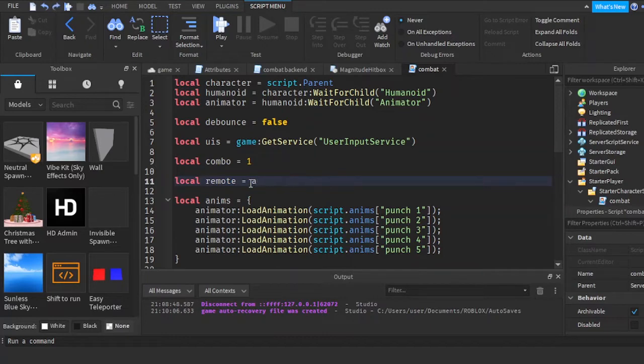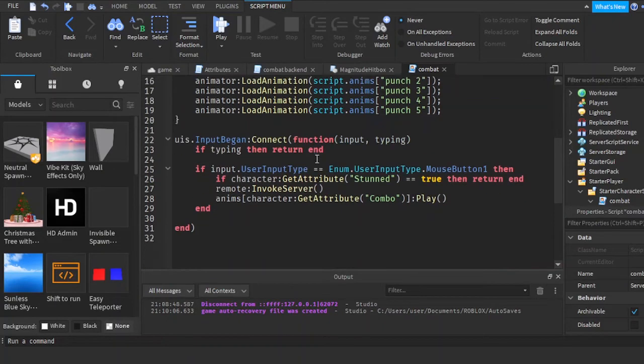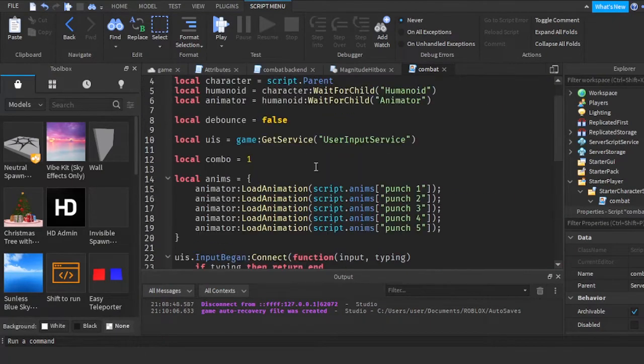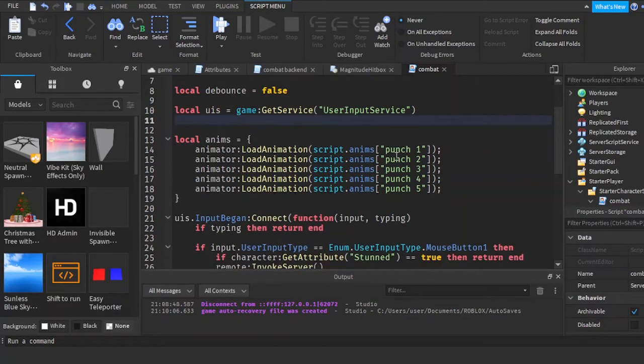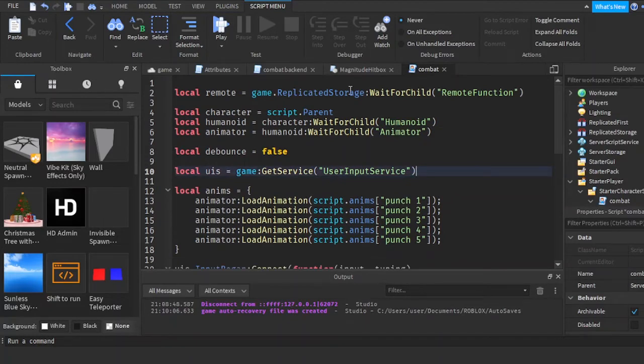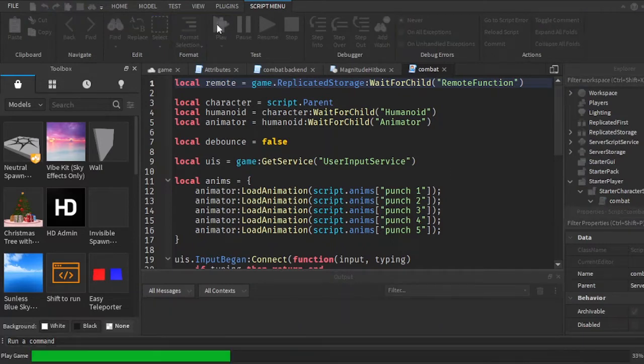Game.ReplicatedStorage:WaitForChild mode function, and we're gonna put this here. There's a variable with combo on it — I don't think this is needed. I think this was for my old tutorial, like episode one or something. I'm just gonna remove that. Okay, I'm gonna put remote above everything — I think this will work.